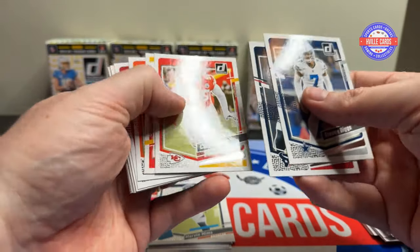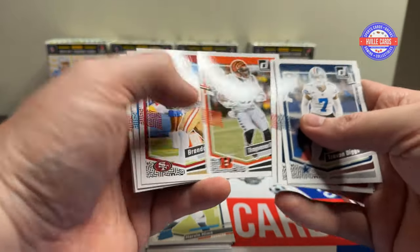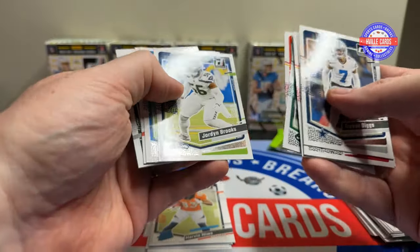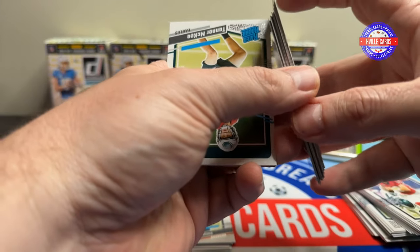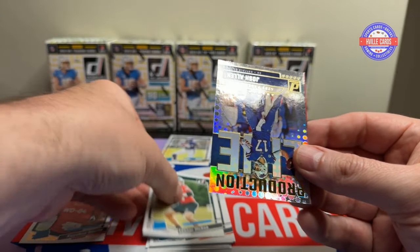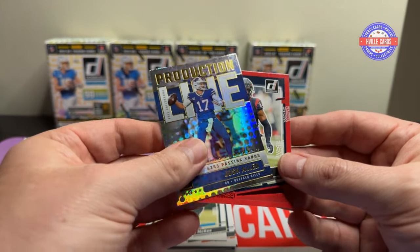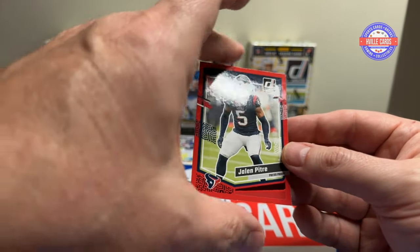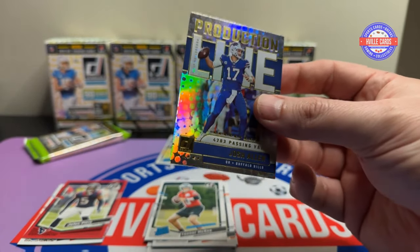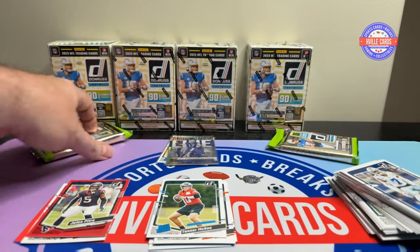Trevon Diggs. Mr. Swift. We've got Carl Lawson. Tanner McKee, who just lost his job. We've got a Josh Allen Production Line — that's nice. And a Jalen Petrie on the press proof. These aren't anything special, but it is a Josh Allen, so that's something.